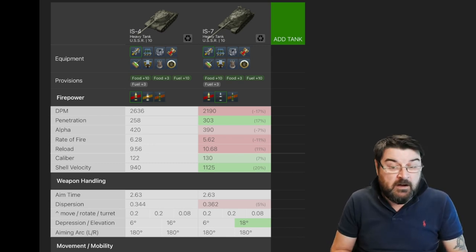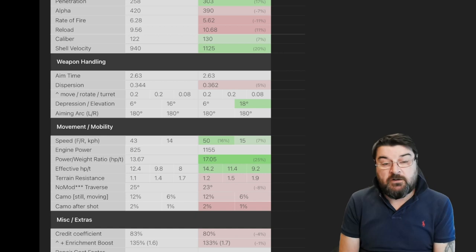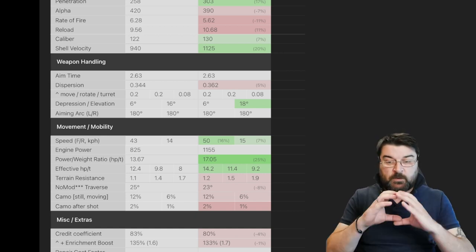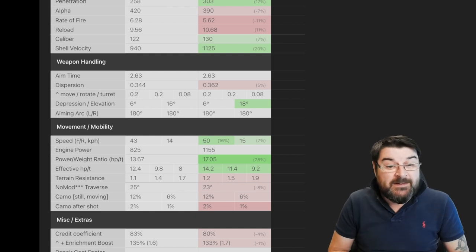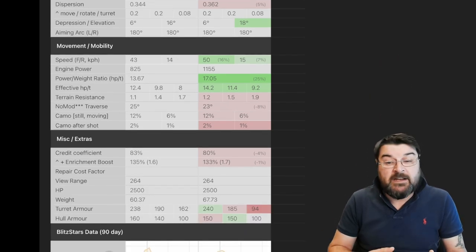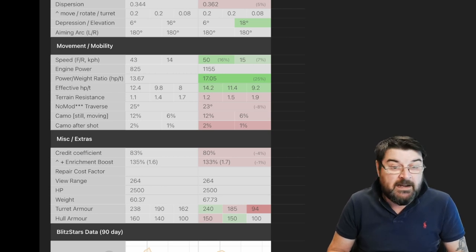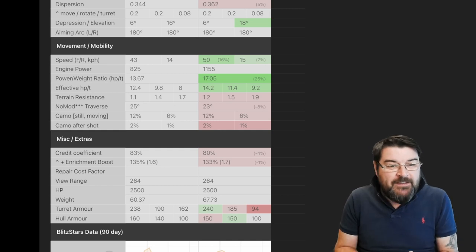The reload time is better — nine and a half seconds compared to ten and a half seconds. The calibre is smaller and the shell velocity is less. Aim time is the same, and dispersion is better on the IS-4. The depression is the same and elevation is slightly better on the IS-7. Moving to speed, the IS-4 is slow and cumbersome compared to the IS-7 both forwards and backwards, and you can see where that comes from with the engine power. The engine power in the IS-4 is just not that great, which means the power-to-weight ratio is less, and the IS-7 beats it hands down.